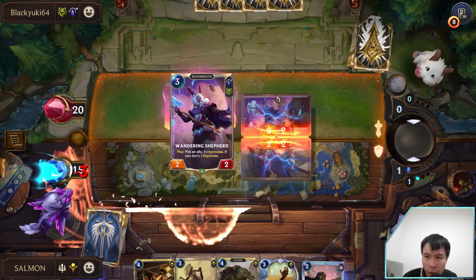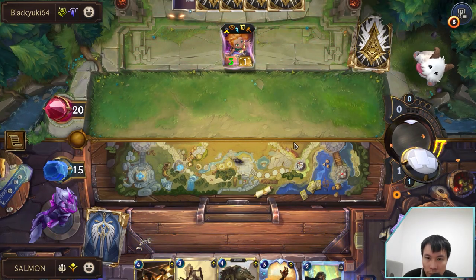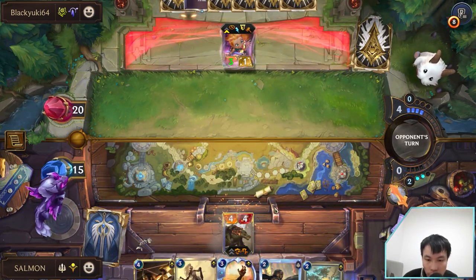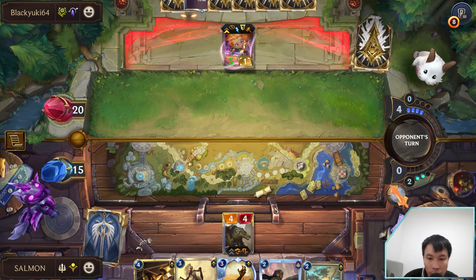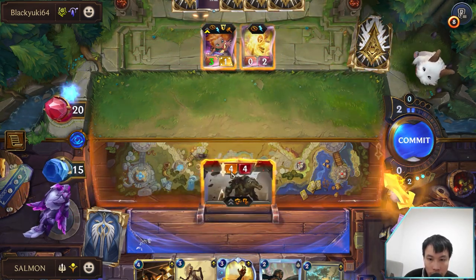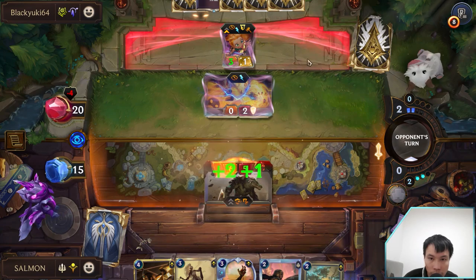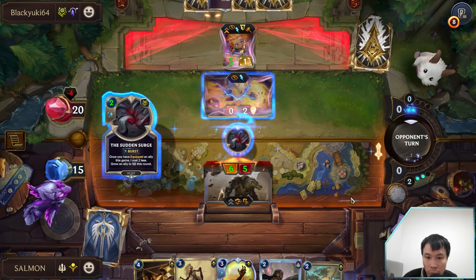Why does he keep attacking with all of his units? Maybe he just wants to focus on the elusive unit, right? If he plays the cultist spell, I will lose my Renekton anyway. So he's giving me another unit to pull, which is very kind of him. I will kill Zoe next turn with Quicksand then. For now, I don't want to lose any value.